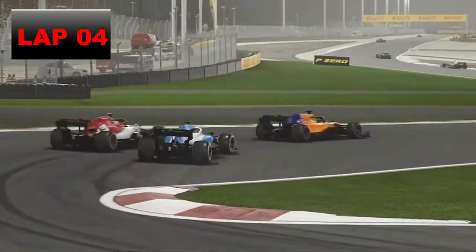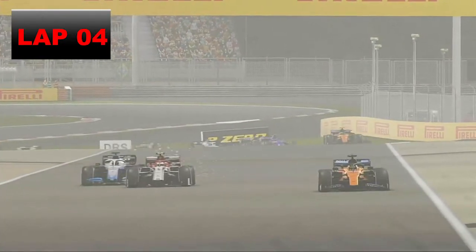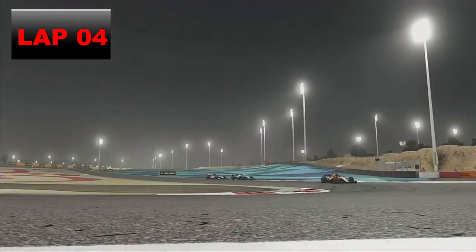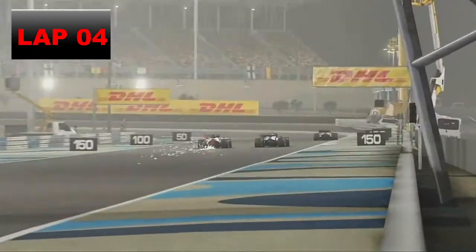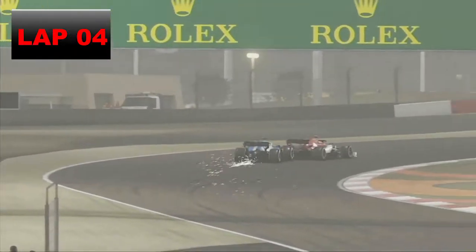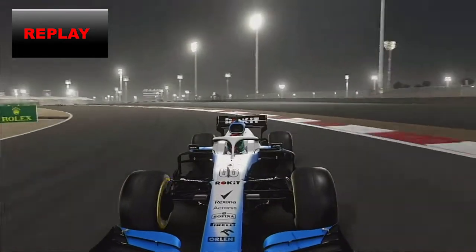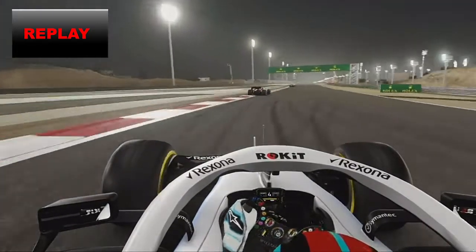Vettel has DRS and can challenge Hülkenberg. We go very late back down the inside of Vettel, going straight over the curb — that weren't good. We couldn't get the move done. Now we try the switchback on Vettel — go to his outside and do a Hamilton all the way around the outside, just like Hamilton tried on Hülkenberg back in 2014. We re-overtake Vettel for P6, but he pulls back to our inside. He slams on his brakes and I completely lose the back end — had to go full lock left to keep the car in a straight line.